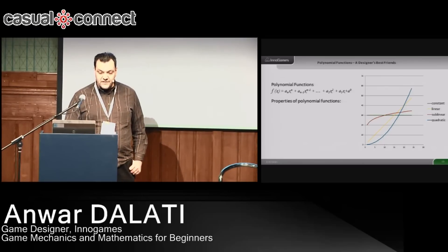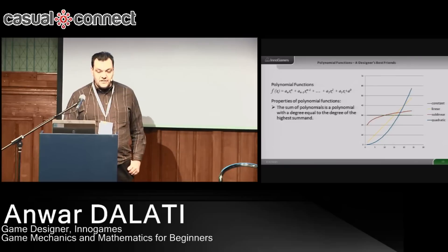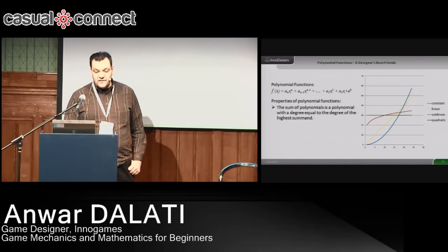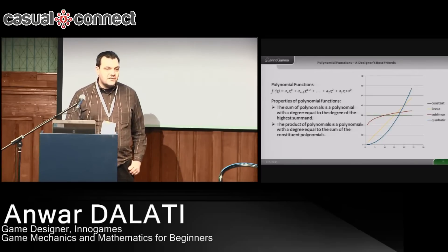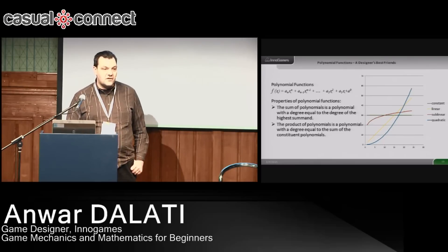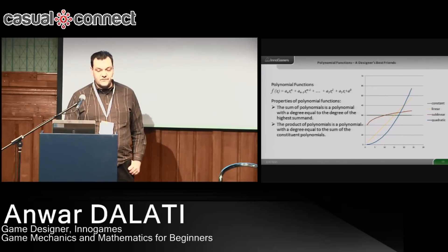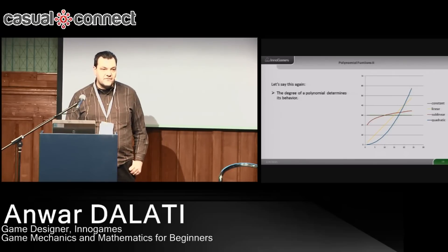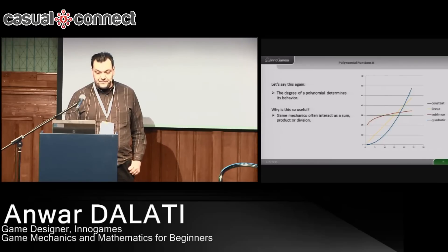Some properties important for you: we call the degree of a polynomial function the highest exponent in that function. The interesting thing is the sum of two or more polynomials — the degree doesn't change; it's the highest degree in all the constituent polynomials. And when you multiply polynomial functions with each other, the degree is the sum of the highest constituent degrees. This is quite interesting because the degree of polynomials determines the shape of the curve, and often we know how a curve should look in a game.